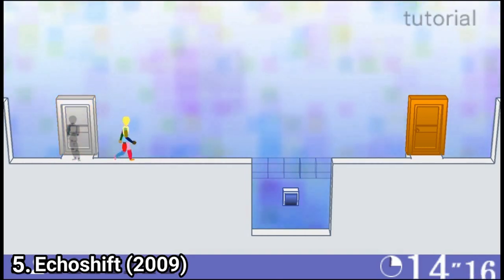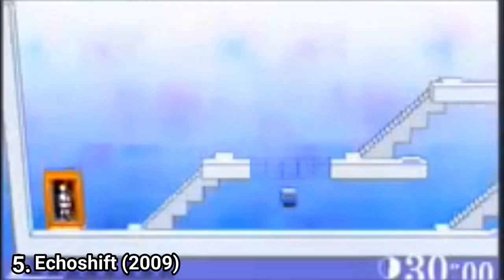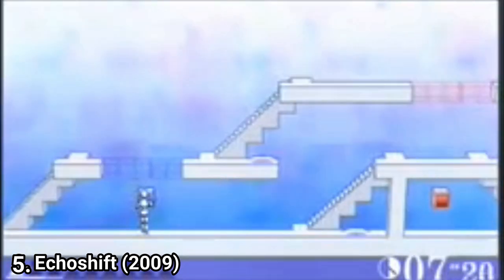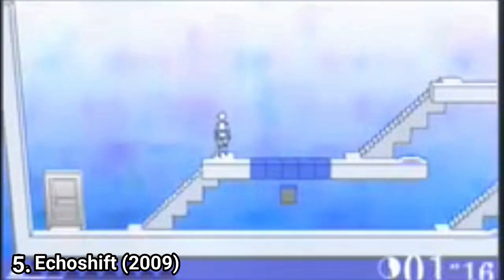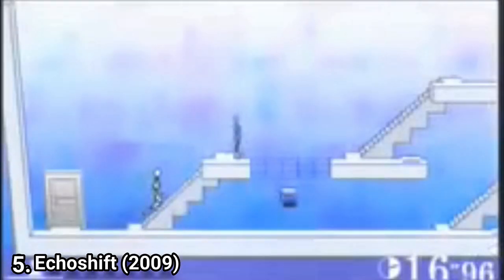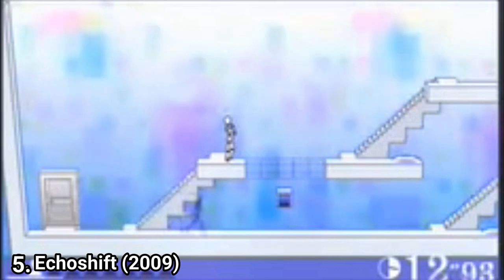In Echo Shift, the premise is again simple, but the way you do it is challenging. You have to get to the exit in the given time limit. It's a 2D game where you can activate switches to make the platforms walkable. Later on, you will learn to use your failures as bridges to pass a level. If you run out of time, your character turns into a ghost, and you can use that ghost to clear the level you've been stuck on.